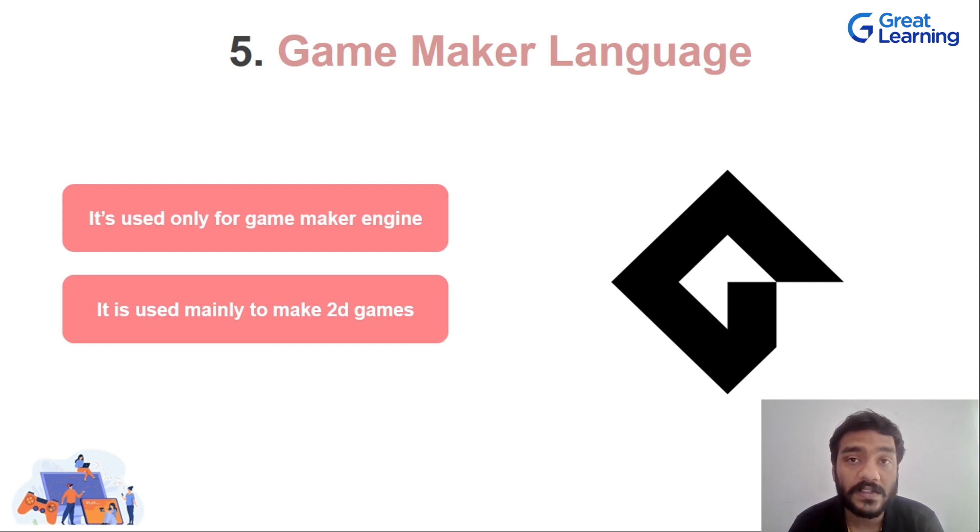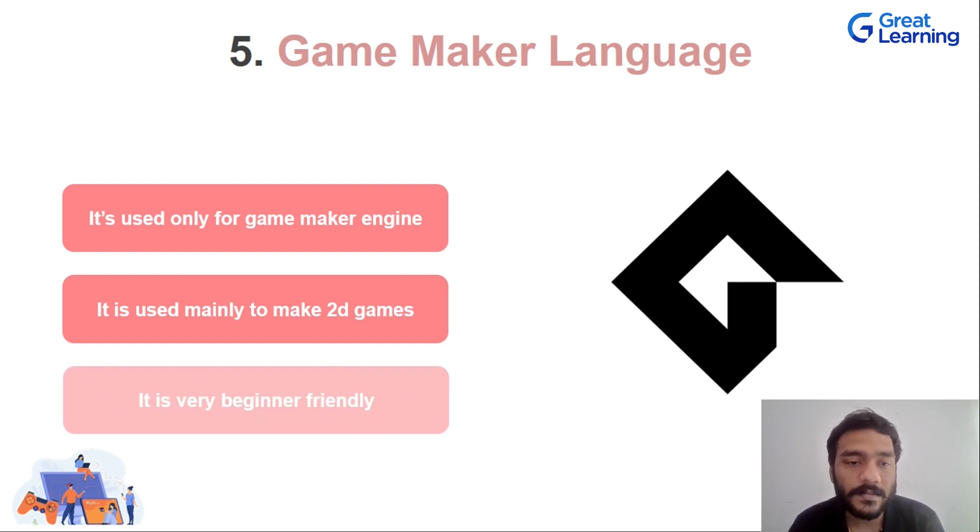If you already have an idea of C++ or C#, it would be easy for you to get into this language because it's similar. If you have the basics of programming down, Game Maker Language is something you can easily pick up. Even though Game Maker engine is used mainly for 2D games, they've started allowing you to make 3D games also, and it's got a lot of support for different kinds of plugins. That was Game Maker Language — very useful if you're using the Game Maker engine and very beginner friendly.